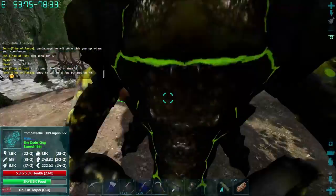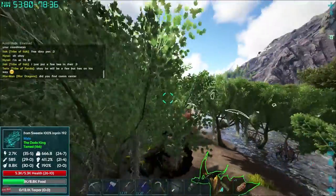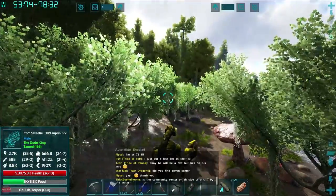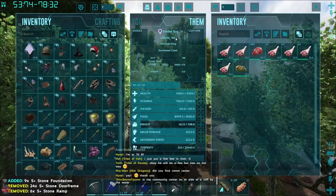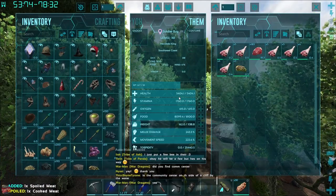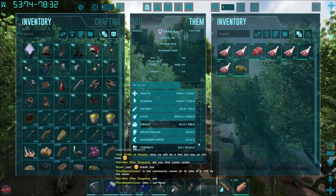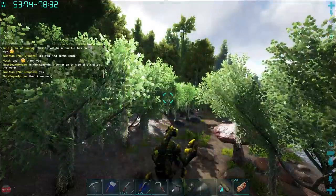We sit in a very weird place in first person view — it's pretty spectacular. Let's have a look at your stats. You came out at level 161, which is all right. We've got 5,400 health — that's half decent. We've got a good weight, a good melee, and move speed seems pretty good.